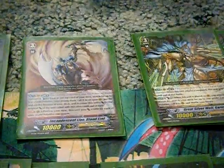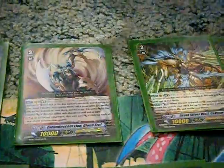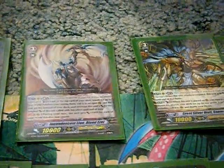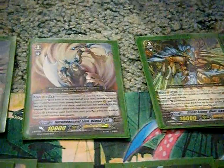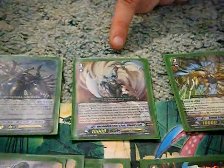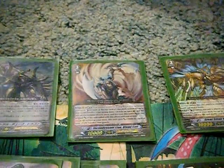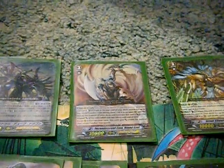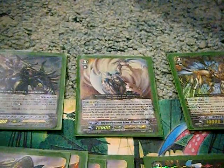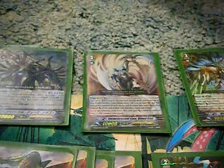I think Garmore is much better because if you need to intercept, he comes out, counter blasts for two whenever he hits the vanguard circle — not when he has limit break — and puts a unit onto the field that you may need replenished. Easel requires limit break, otherwise he's just a 10,000 vanilla. And with Easel, whenever you call triggers it's random, which isn't the greatest. I love the ride chain for superior calling mid-game, but late game calling triggers when it matters is a 50/50.